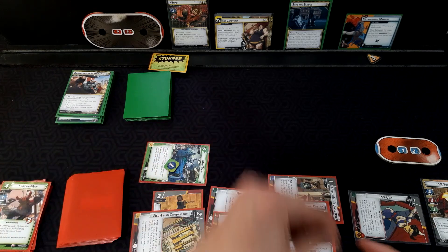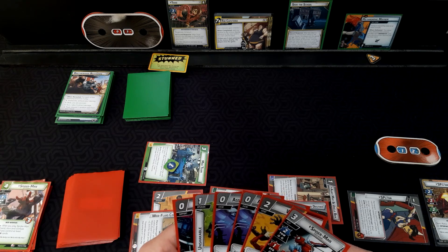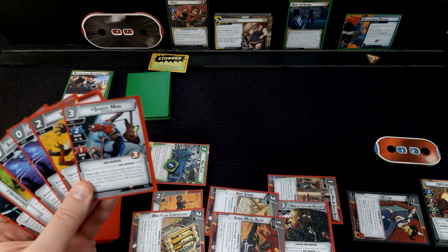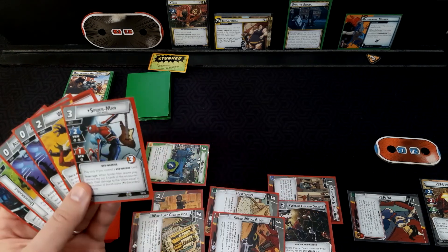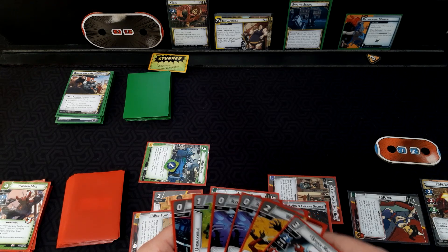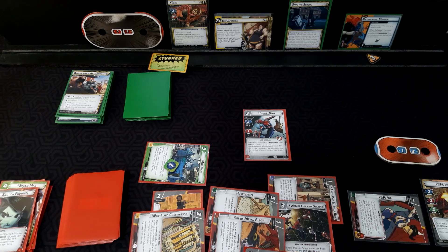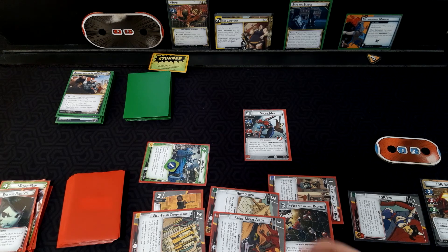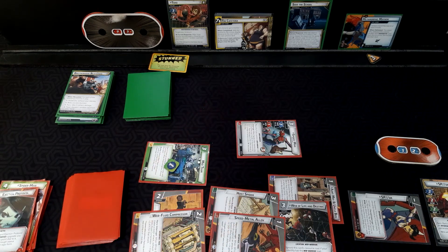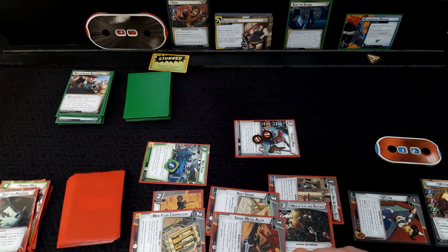Miles Morales gets taken out, Web of Life and Destiny triggers so we got Hobie Brown. That changes things a little. One, two, three for Hobie. Hobie will attack — he'll take two, one consequential and one from retaliate — so Toad goes down to one. And then we're going to take him out, which is going to clear the stun.